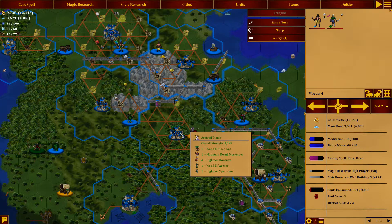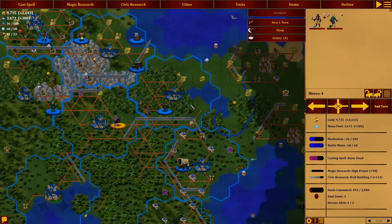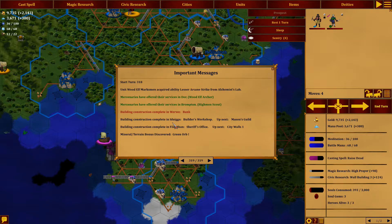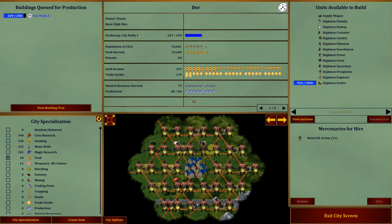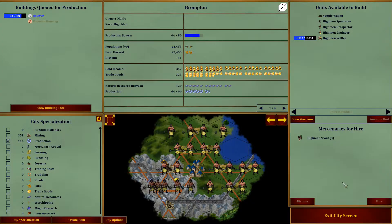What do we do next? There's an army of Zinfek here we can attack. We'll have the beginning of his army over here just to hold back anything from Zinfek. Gear down here doesn't have too much. But before we get started, let's look at what happened last time - our marksman gained lesser arcane strike. We have mercenaries in Door - we'll take that.